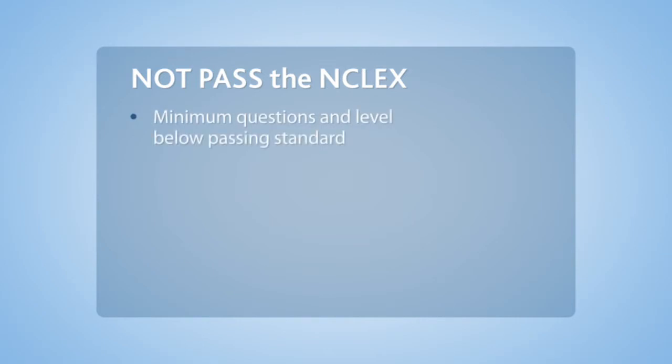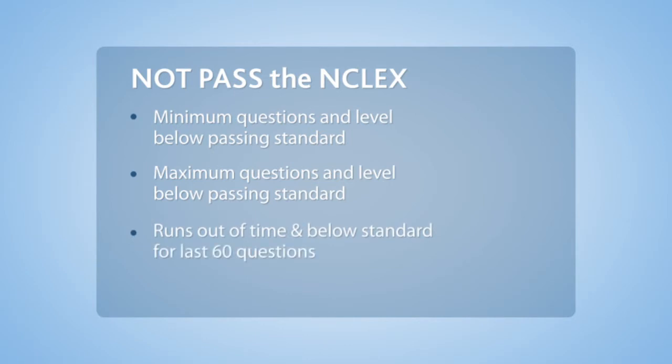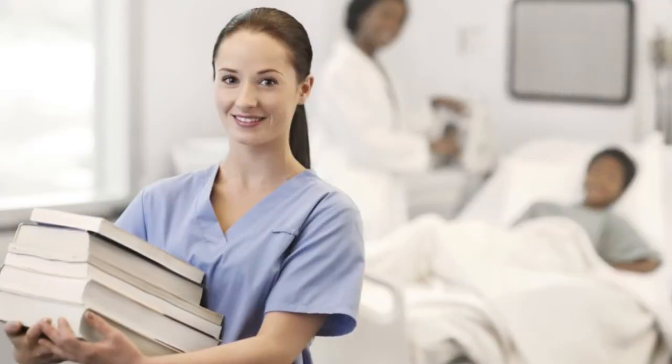A candidate will not pass the NCLEX if he or she achieves a competence level significantly below the passing standard; answers the maximum number of questions and has a competence level below the passing standard; runs out of time and has a competence level that falls below the passing standard at any point during the last 60 questions answered; or answers fewer than the minimum number of questions during the time allowed.